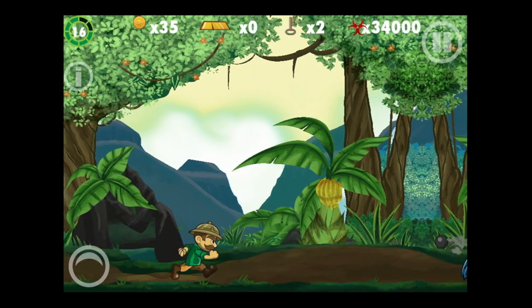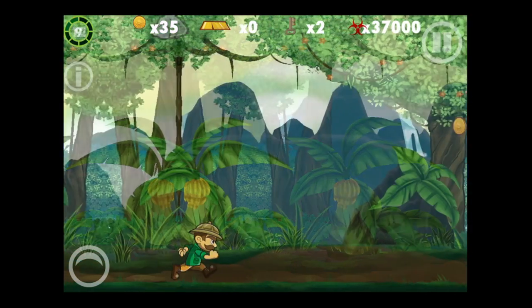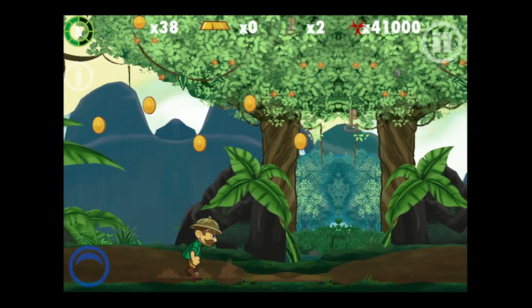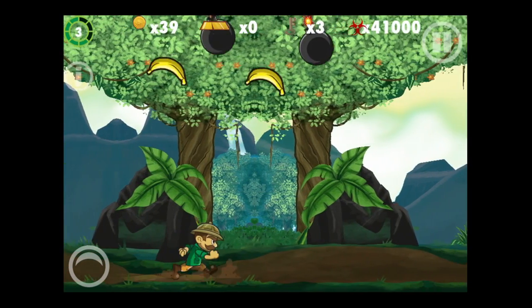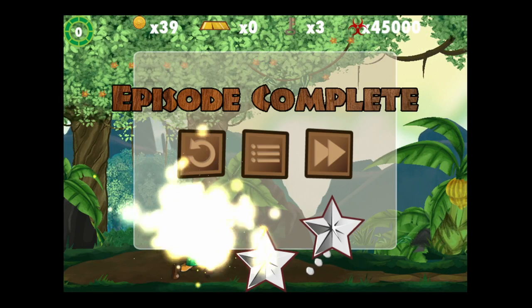All your stats are in the top center going from the far right to the far left: your coins, your gold bars, your keys, and your score or damage for the enemies next to that nuclear image. There are the bombs — when you slice the items next to them, it pushes them away.